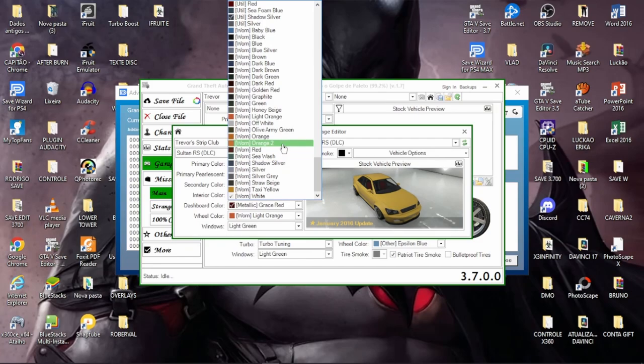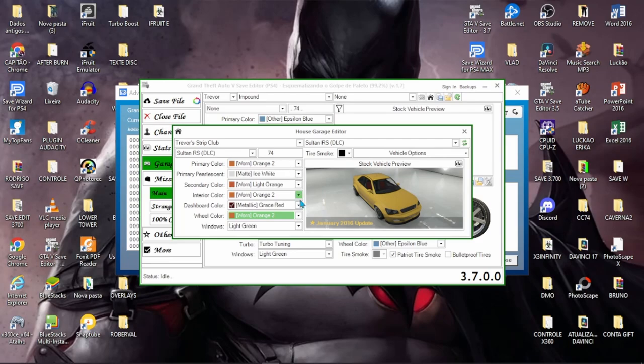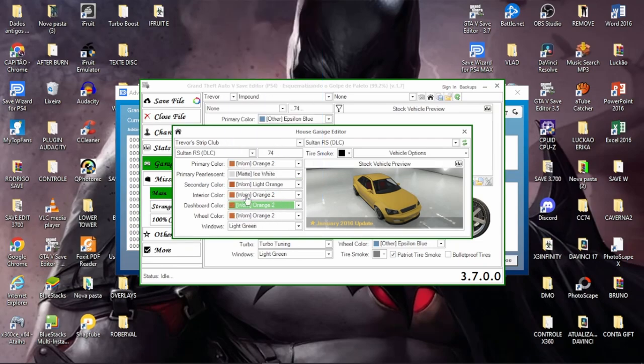Vamos lá. Aqui em Dashboard, galera. Deixa eu trocar essa cor — vou colocar esse Orange 2. Cor da roda vou deixar também o Orange 2. E aqui Dashboard: são as luzes, tanto as luzes de neon e farol quanto as luzes internas do painel. Tomem cuidado também para não colocar marcada. Vou colocar tudo laranja — Orange 2. Já está pronto o primeiro veículo.